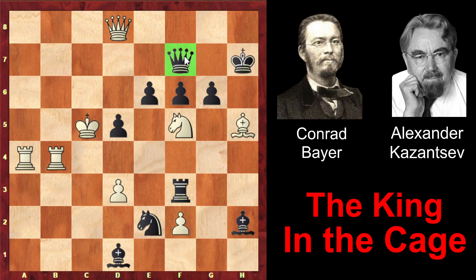The queen on f7 is defending the king, so it's important to deflect it. White sacrifices the rook in order to do it — Rook b7. The queen is pinned, so the only way is to accept the sacrifice. Queen takes b7. And now white starts the deadly attack.